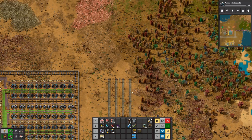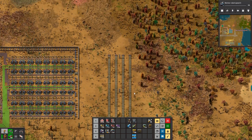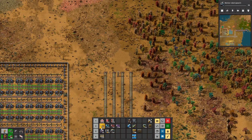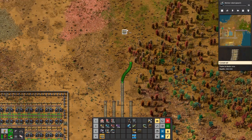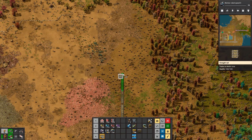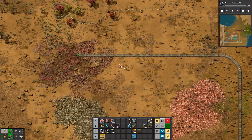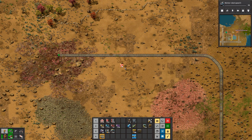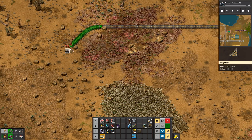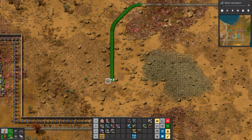Why aren't we getting any copper? This is saying destination full. Because for some reason the green circuit drop-off is set to train limit of zero. That's probably how I told them not to go there, because we were getting any of the other modules and I kind of didn't want them to go there. That's fair enough. So I'm going to turn them on and watch them go.